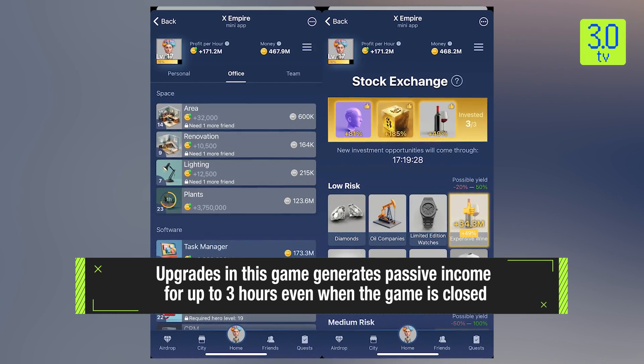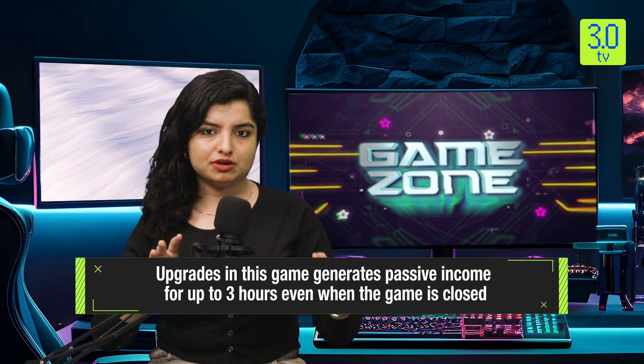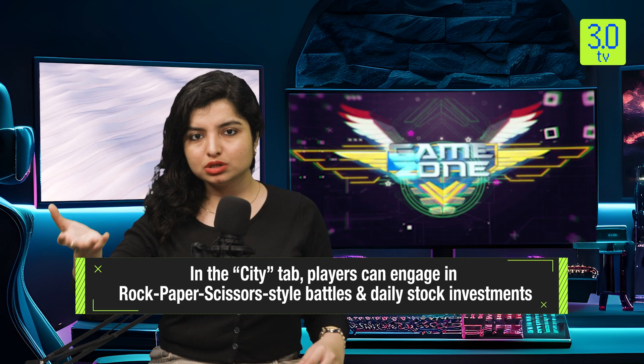A distinctive feature of X-Empire is the City tab, where players can engage in rock-paper-scissors style battles and daily stock investments. These simple activities add excitement by risking in-game currency for potentially greater rewards. Additionally, players can earn extra cash through daily stock picks and riddles.